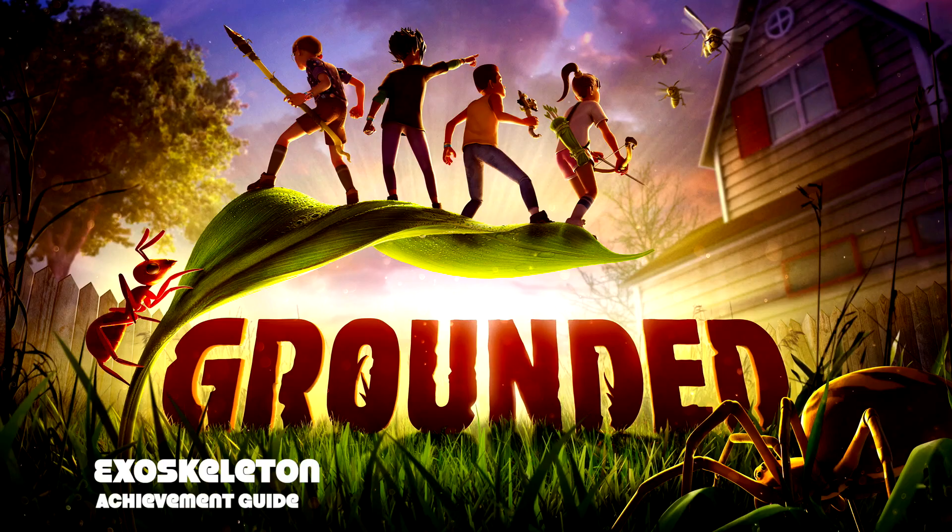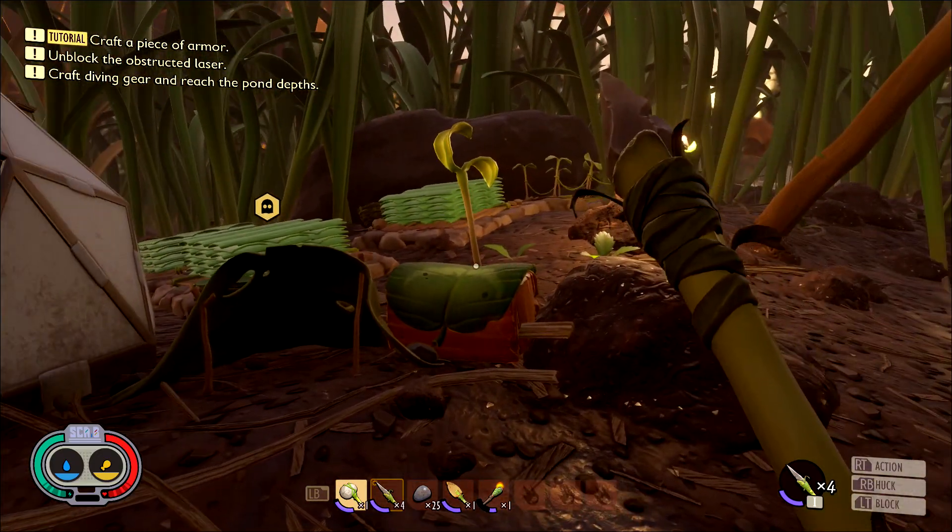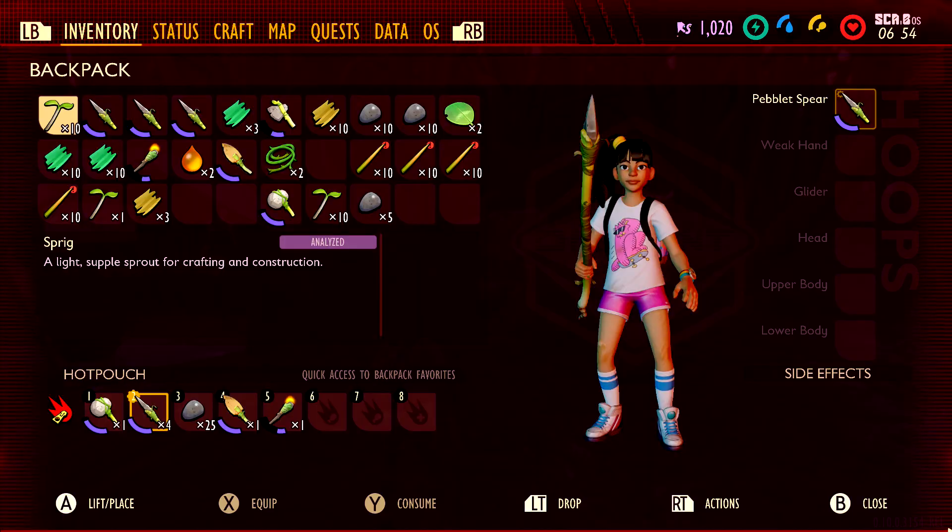Hey everybody, I'm here from Gamiac.com. Here we are today back in Grounded, grabbing the Exoskeleton achievement. This is to equip a full set of matching tier 2 armor. The set I'm going to recommend for this, and the one I will be showing in this guide, is going to be the Ladybug armor.